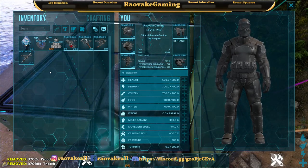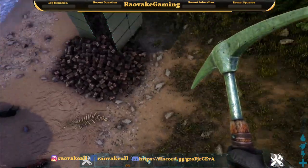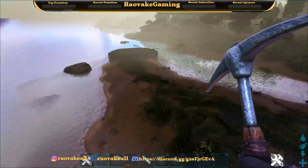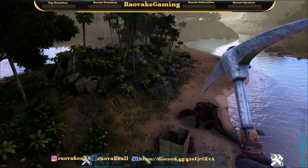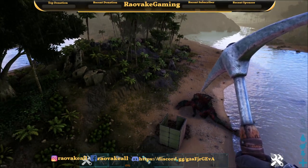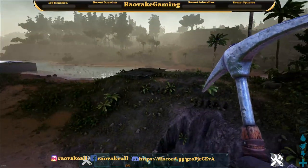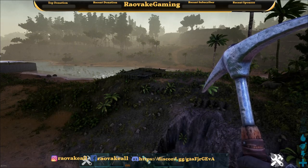From gathering one tree with those settings we ended up with 3,700 wood and 37,000 thatch. You can modify the settings quite a bit — when I was testing earlier I was getting 47,000 thatch per tree in one hit but had 20 seconds of lag.